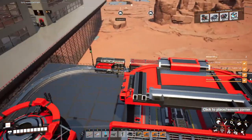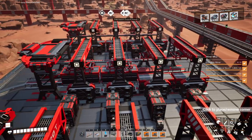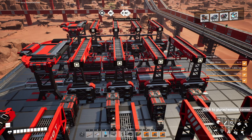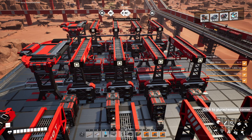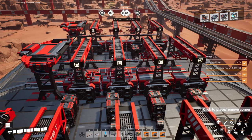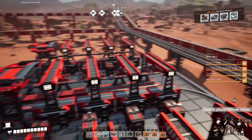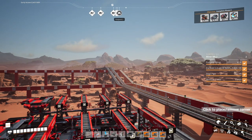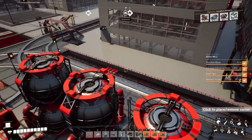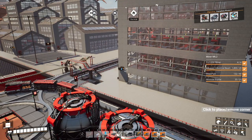So we've essentially freed up that entire train and have an extra slot on the back of this one. That gives us five slots, so we can take quickwire, circuit boards, computers, AI limiters, and plastic - more than enough with a spare slot. So that's our logistics handled, as long as we can find copper and quartz over there, which I already have.